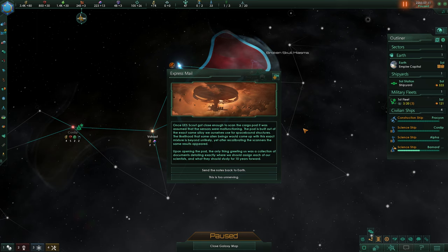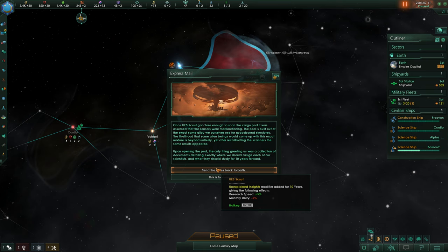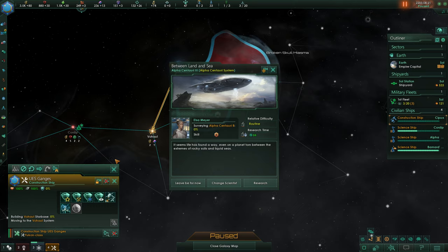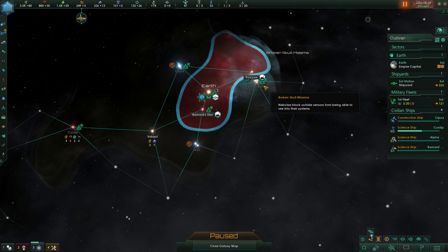Once UES Scout got close enough to scan the cargo pod, it was assumed the sensors were malfunctioning. The pod is built out of the exact same alloy we use for space-bound structures - the likelihood that alien beings would come up with this exact mixture is beyond unlikely. Upon opening the pod, the only thing greeting us was a collection of documents detailing exactly where we should assign each of our scientists and what they should study for 10 years forward. I think the influence is more valuable here than 5% research speed for 10 years - it's too unnerving.